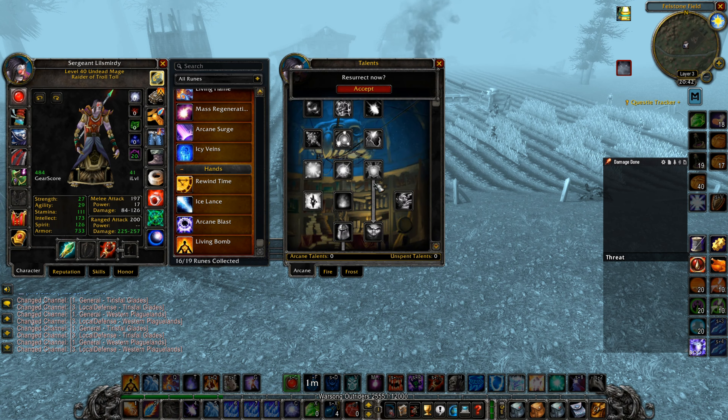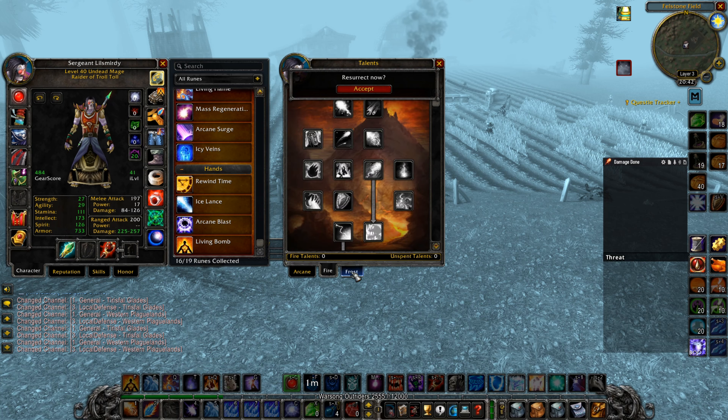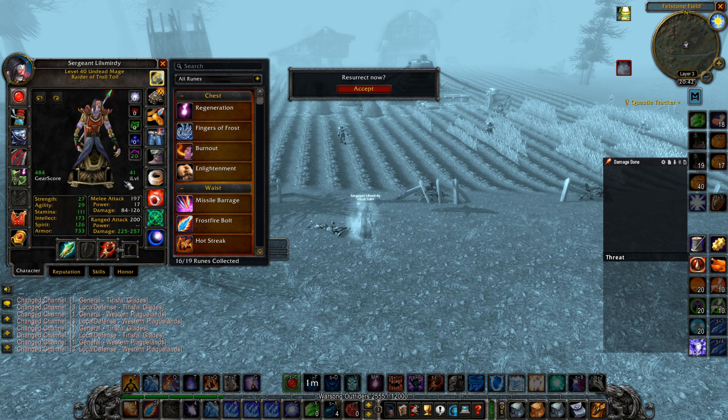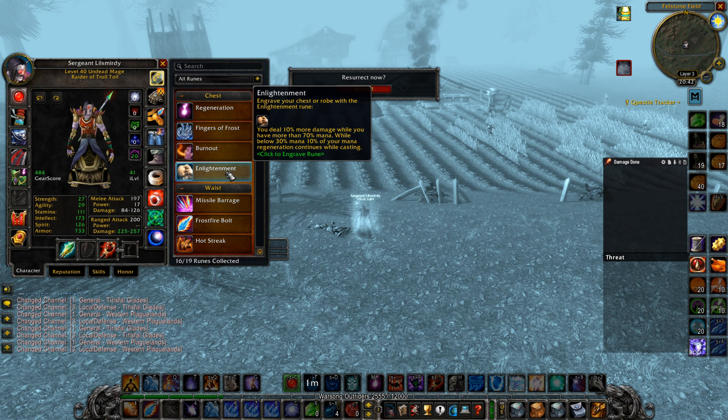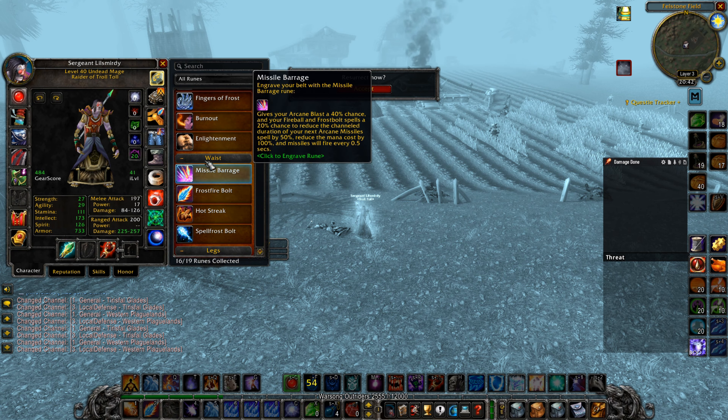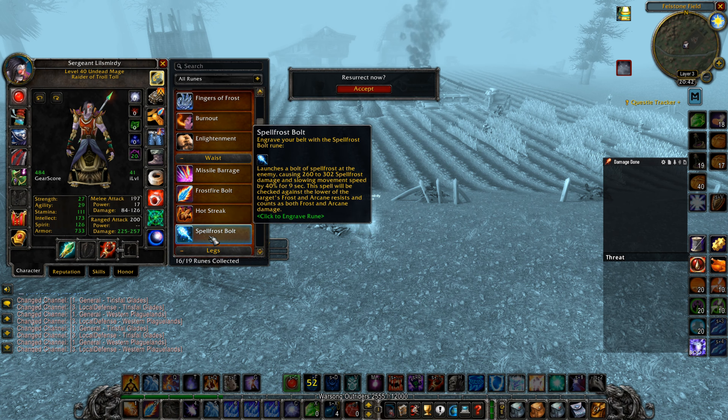You could also go Arcane — Clear Casting could be good — but I would recommend Frost. Regarding the runes, I would recommend going Regeneration so you can heal yourself while you do damage. Enlightenment could be good because you deal more damage and also regain mana. For the Waist rune, I would recommend Spellfrost Bolt, because it costs zero to no mana, so if you really need 1 or 2 hits and you have 2 mobs left, you could use this.